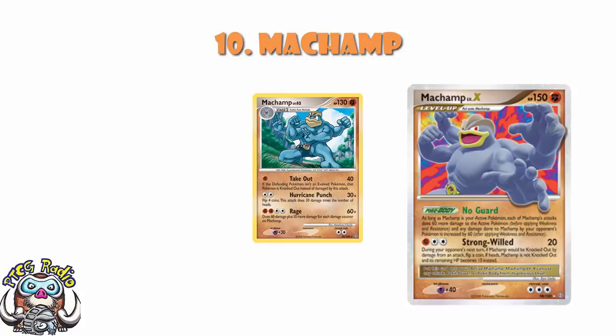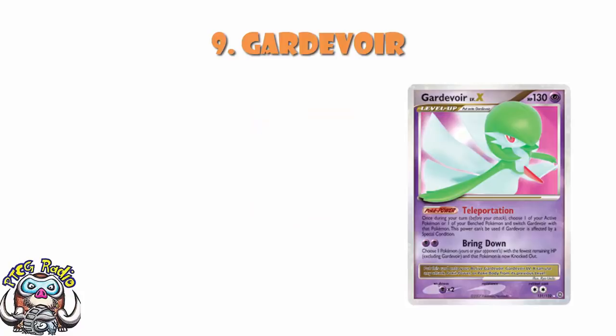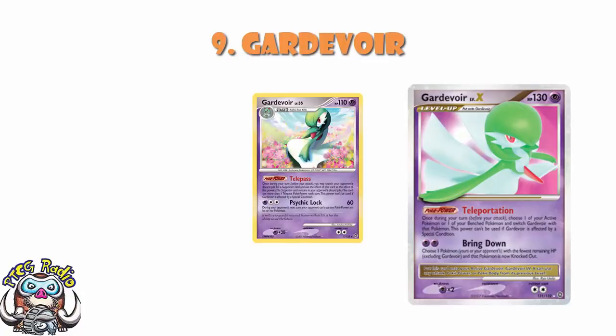Fitting that same kind of pattern, we had Gardevoir Level X. This was mainly played because Gardevoir from Secret Wonders was a phenomenal card. The ability locked your opponent out of Poké Powers, and the Poké Power let you use a supporter card from your opponent's discard pile. As for the Level X, once during your turn, choose one of your bench Pokémon and switch Gardevoir with that Pokémon. It let you switch in and out of the active, and for two Psychic Energy, the Pokémon with the lowest HP remaining would be knocked out. It made its way into some World Championship decks, and not every Gardevoir list played the Level X, although a lot of the better ones did.